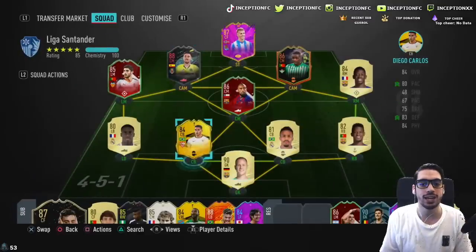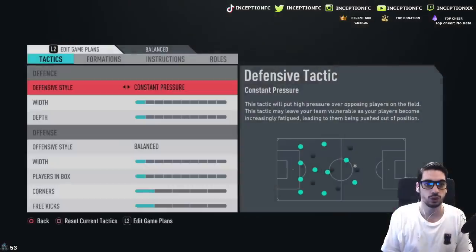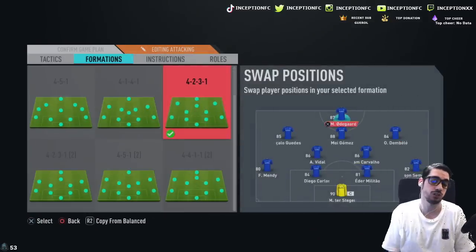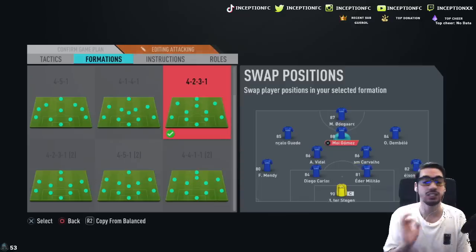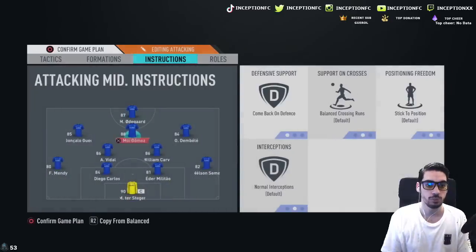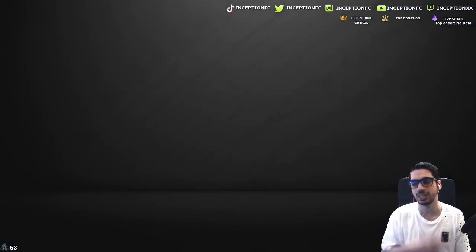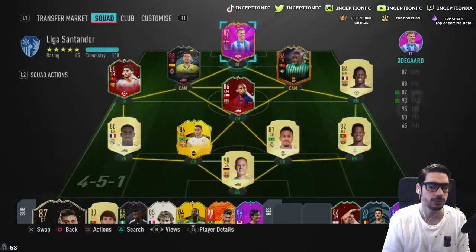We're going to try him out on the basic chemistry style because he does get some decent boosts. We're going to use this team with him in the central cam position and use Odegaard up top because Odegaard is actually pretty solid in this game — shooting wise, he's on his left foot, very nice. Moy Gomez also has 94 stamina, so telling him to come back in defense is not going to be an issue. We're going to see how he plays in-game and then let you know if he requires a specific chemistry style.